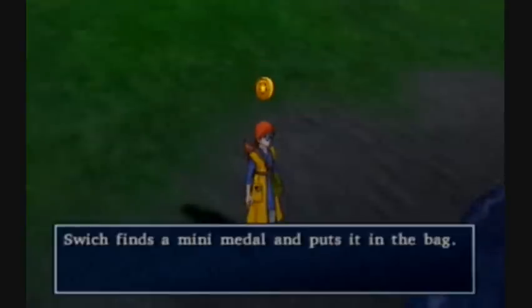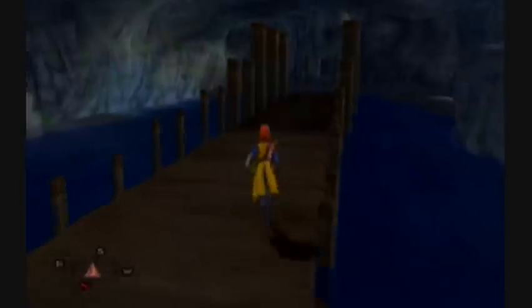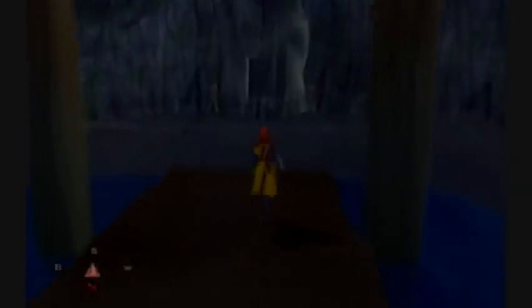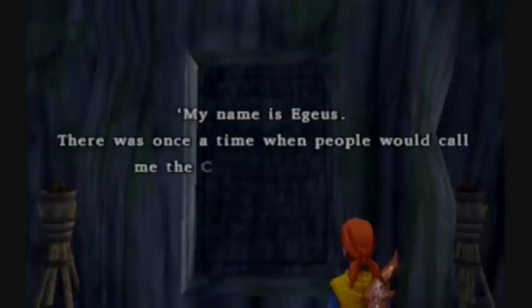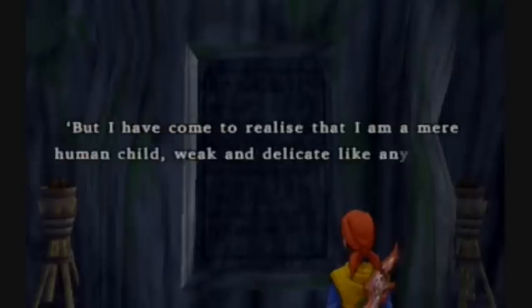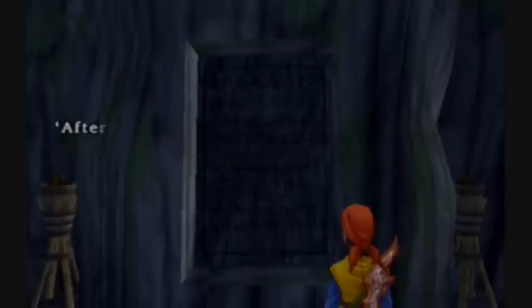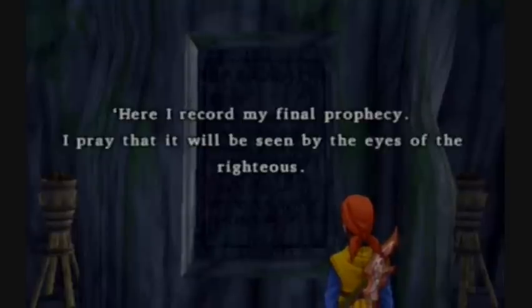There we go - found it. The only other thing here is there's a big chunk of plotline written on the wall, so we'll read it. 'My name is Aegeus. There was once a time when people would call me the child of the goddess. But I have come to realize that I am a mere human child, delicate like any other. After the Lord of Darkness was sealed away, I sacrificed my life so that others might live. Here I record my final prophecy.'